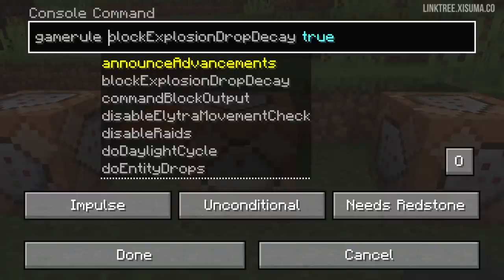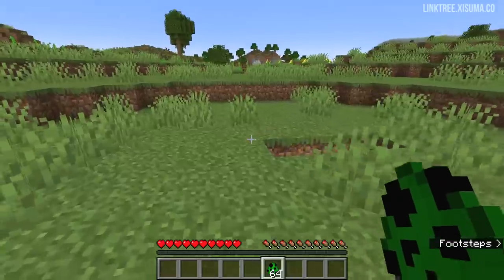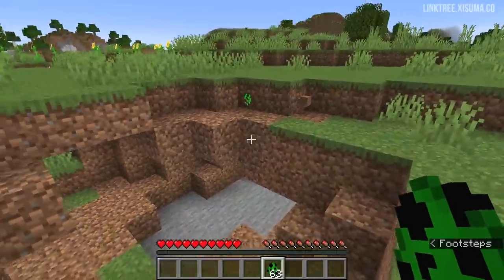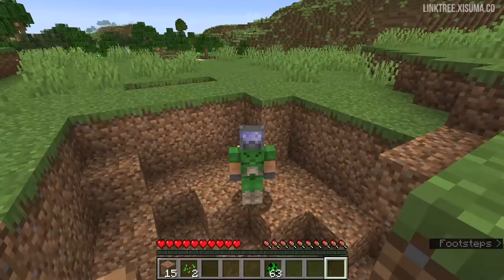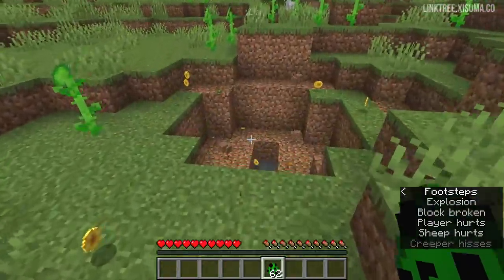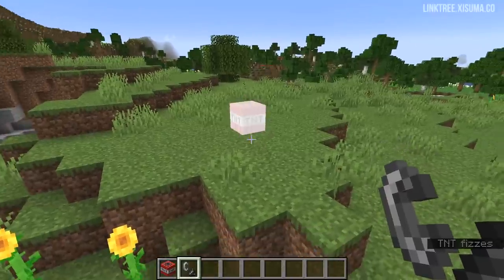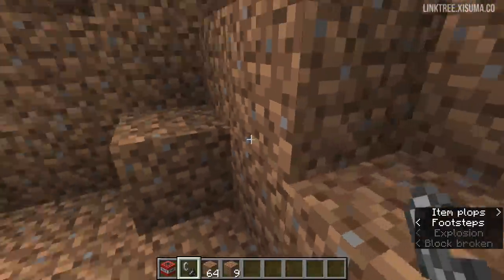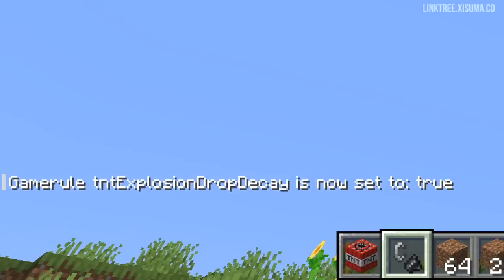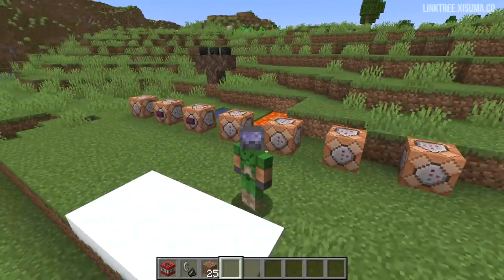We have three game rules left and they're very similar. Block explosion drop decay is set to true by default, as is mob explosion drop decay — these rules apply to non-TNT explosions. If a creeper explodes you get a random amount of drops and never the full amount. If I set that game rule to false, every single item drops, so you get way more. By contrast, TNT explosion drop decay is set to false by default, meaning TNT explosions already give you all the items. Set it to true and it works like a creeper explosion, giving far fewer items.